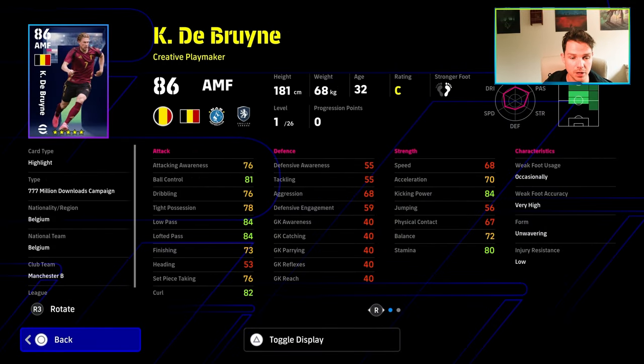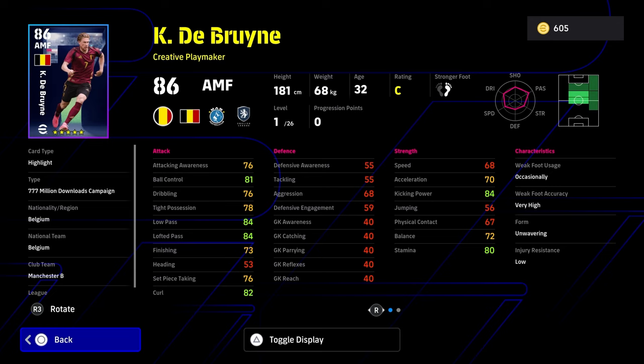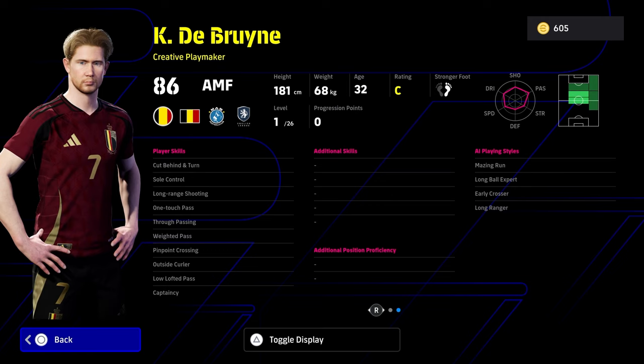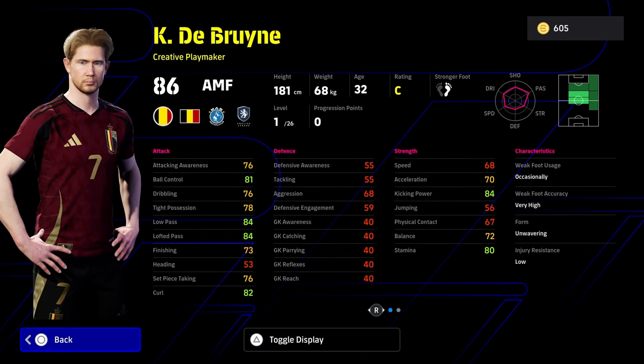Starting with Kevin De Bruyne — we're going over to eFootballDB to show exactly how to train him up. De Bruyne is a creative playmaker; kicking power, stamina, low pass, and ball control are his best attributes. He has good player skills. With an attacking midfielder like this, it's about dictating play with possession — not zipping in and out like Neymar or Baggio or Platini. He's more of a slower base player that can shoot from distance, with every relevant player skill.